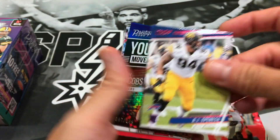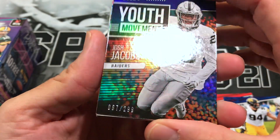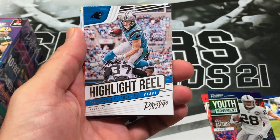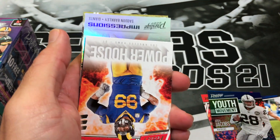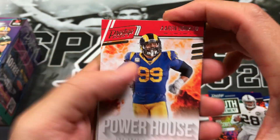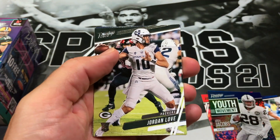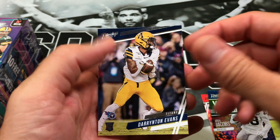Josh Jacobs numbered out of 299 — very nice, that's definitely going to be used. Julio Jones insert. Highlight reel of CMC, who's unfortunately hurt. Powerhouse Aaron Donald. Saquon Barkley, who's out for the season. Henry Ruggs and some rookies: Tony Jones Jr., Jordan Love, Josh Uche, and Darrington Evans. We got a few cards we can definitely use.